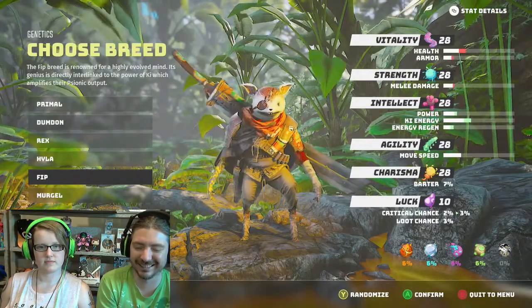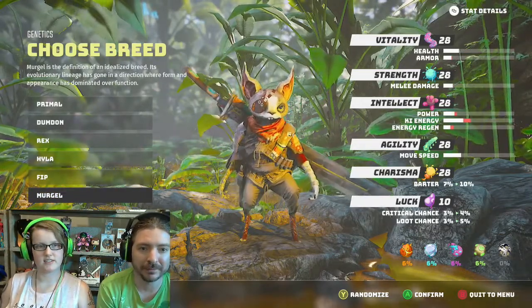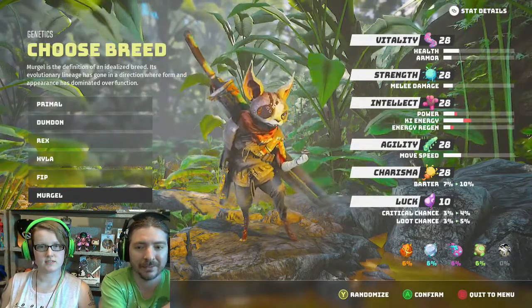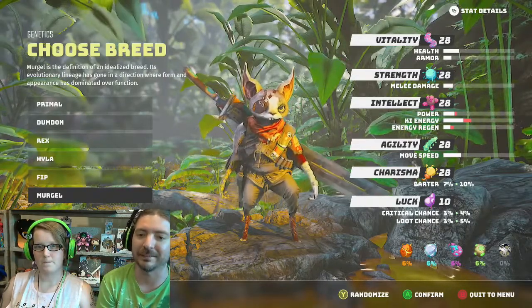There's spellcasting — or psychics — in this game. Makes sense. And the Mergle. The definitive, idolized breed. Its evolutionary lineage has gone in the direction where form and appearance is dominated over function. So he is charismatic as f***. I can tell — he looks like a cat-lemur thing.